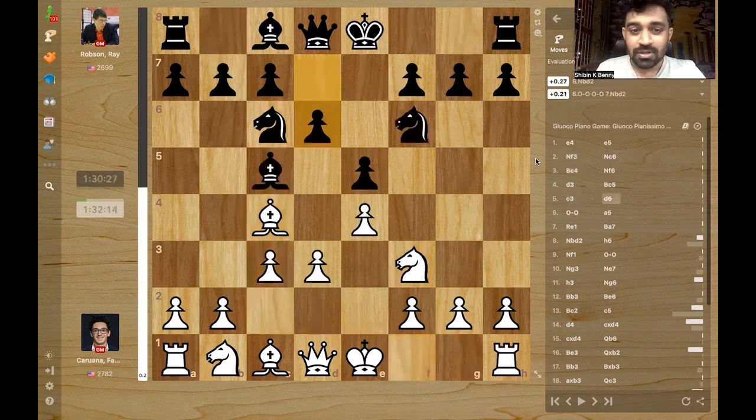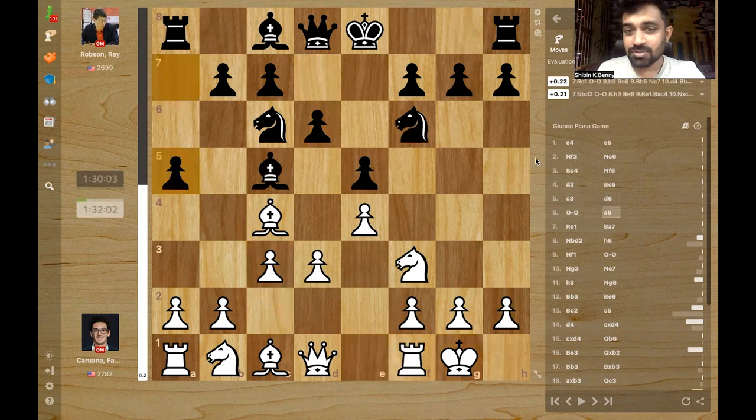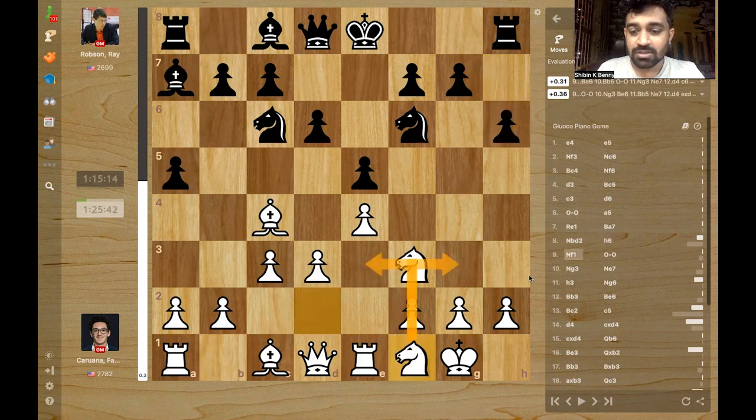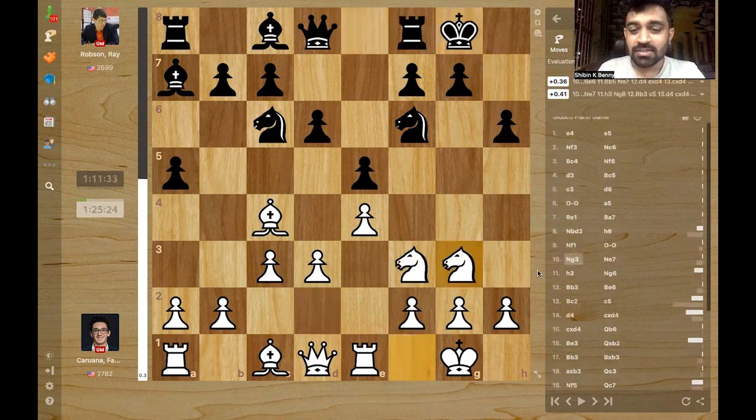c3, Giuoco Piano's main line. d6, castles, and a5 was chosen by Ray Robson. Fabi just plays rook e1 and bishop a7, knight d2, and Fabi goes for this nice knight maneuver where it will come to b3 or g3 — very common in Giuoco Piano and related structures. Castles and knight g3.